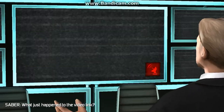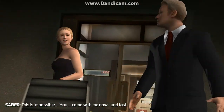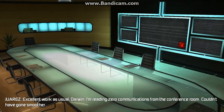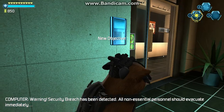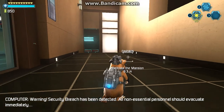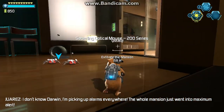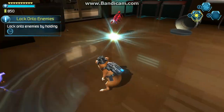What the — what just happened to the video link? This is impossible! You — come with me now, and fast! Excellent work as usual, Darwin. I'm reading zero communications from the conference room. Couldn't have gone smoother. Warning: security breach has been detected. All non-essential personnel should evacuate immediately. Those are not wedding bells. Not good. What just happened? I'm picking up alarms everywhere — the whole mansion just went into maximum alert. Lock on to an enemy automatically. While locked onto an enemy, move and press the jump button to dodge or flip.